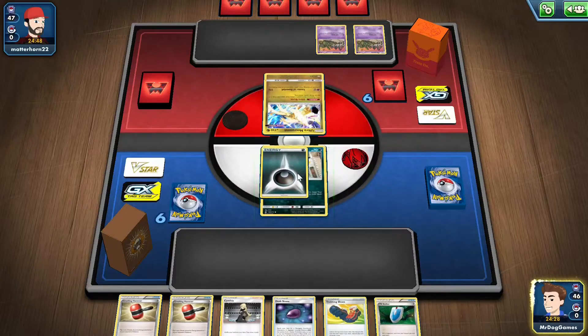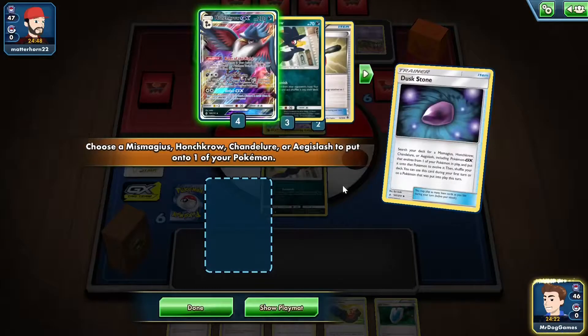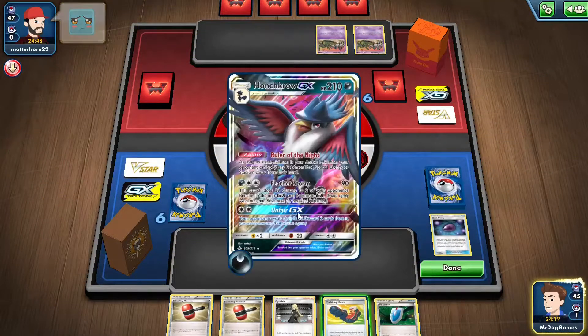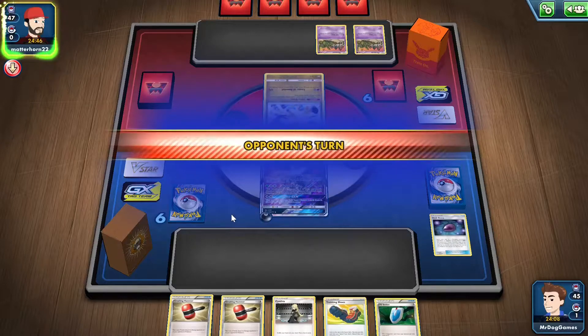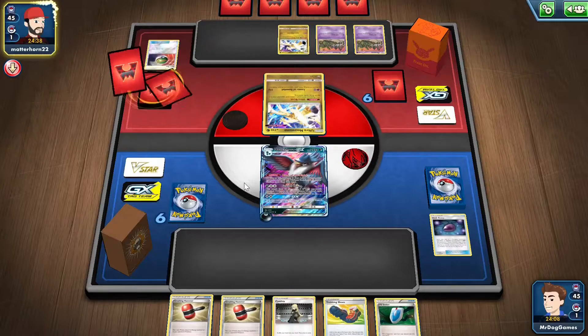We'll attach and use Dusk Stone - as long as we don't have all the Honchkrow GXs prized. They should probably just concede now because there's not really anything they could do. We'll save the Trekking Shoes for next turn so we can see an extra card. I guess they could play a Cancelling Cologne, but I never see that card played at all - even in Standard it's not really played.